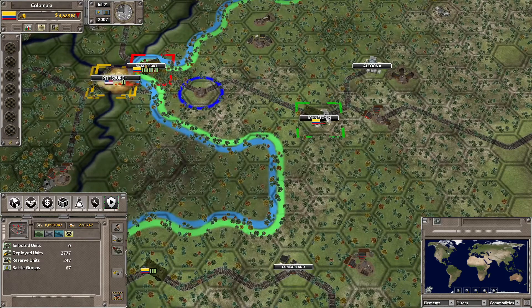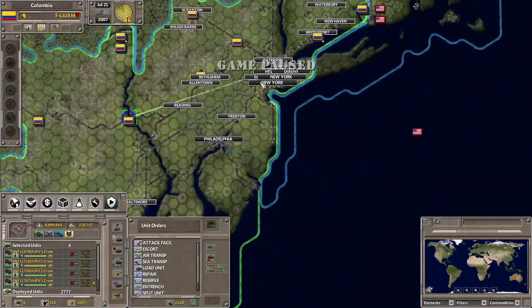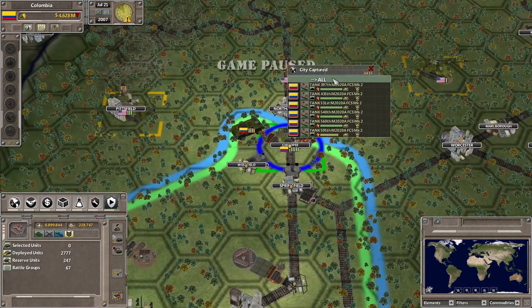We've got four in Harrisburg — I suppose we might want to send them towards Boston actually, because we are going to start needing more troops in that region.